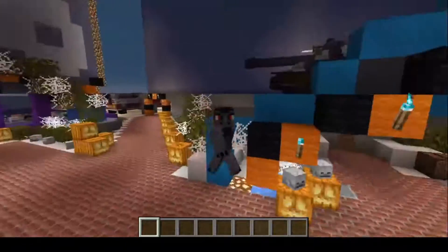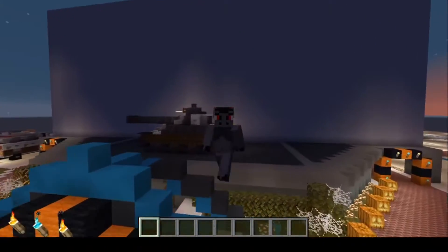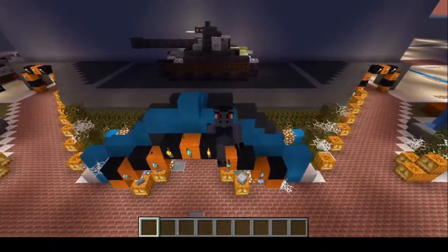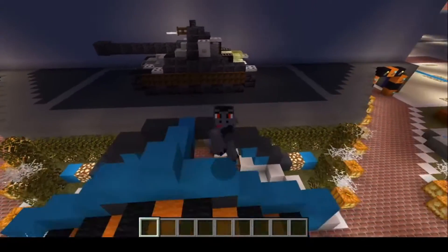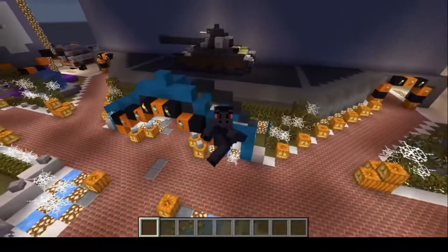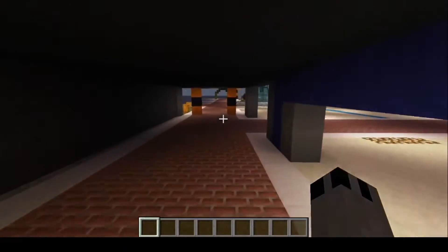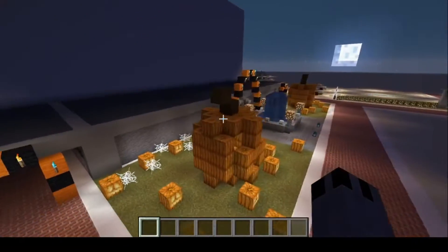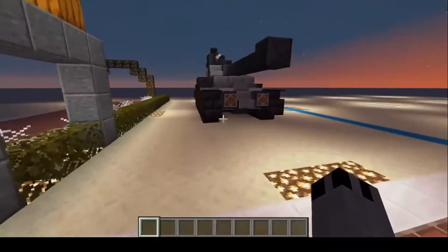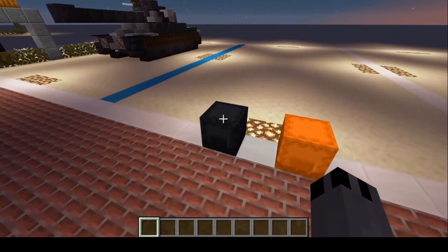Anyways, with that said, let's get into the video. Today we'll be building the Lycan T71 — another World of Tanks skin. It's basically a werewolf skin with the T71, so let's get right into the tutorial. Let's head down to the World of Tanks area. Here we are — the Lycan T71, or T71 Lycan. Let's get started; there's a lot of materials to go through today.